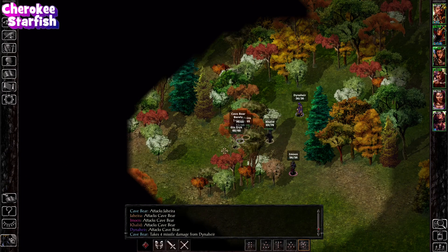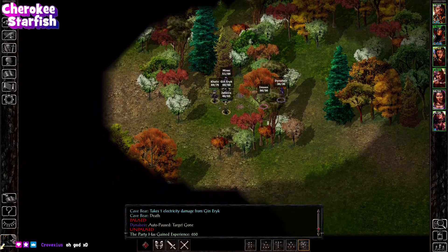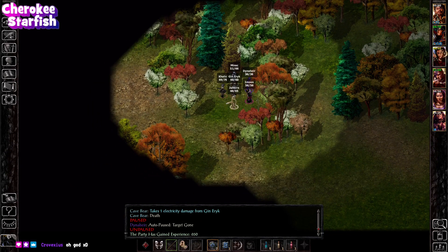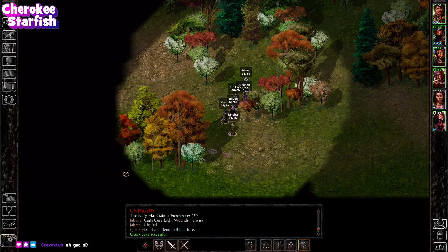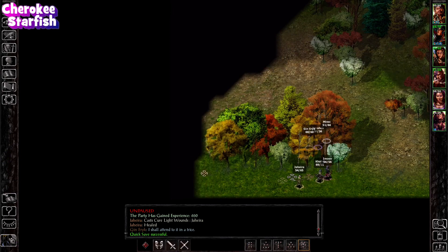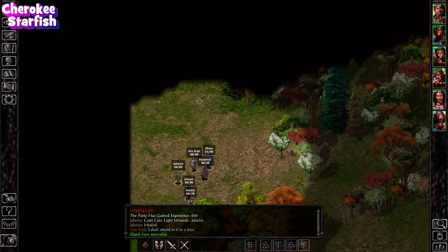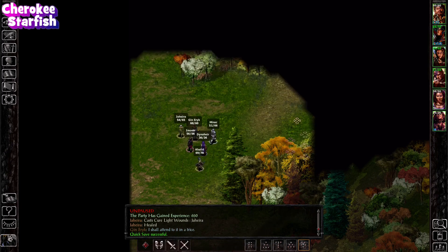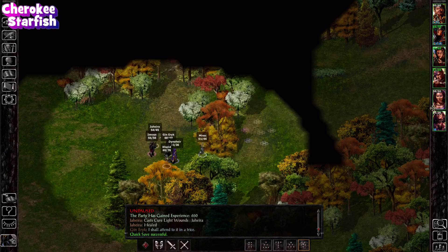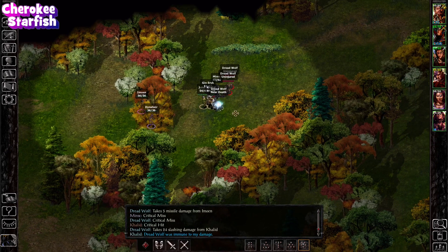That's a Cave Bear - let's give them a fight! Do you see the bear bit Jahira? Why do wild animals always attack Jahira? Out of every one they could aggro on in the entire party, we have one druid, and that's who they go for. It doesn't seem like it should be correct - you'd think that would be the person who draws the least aggro. Maybe they're mad because a druid is one of the people attacking them. Betrayal - that's all I can think of.